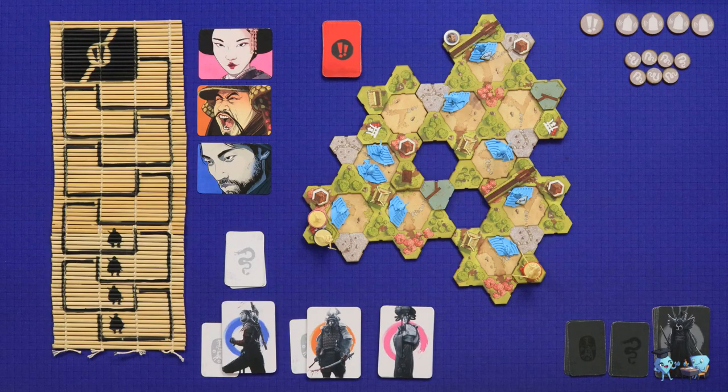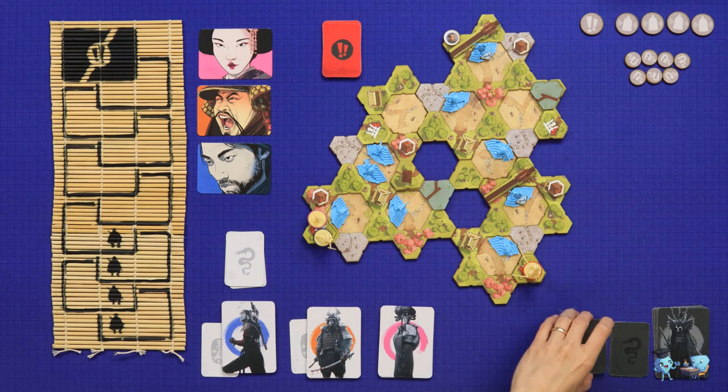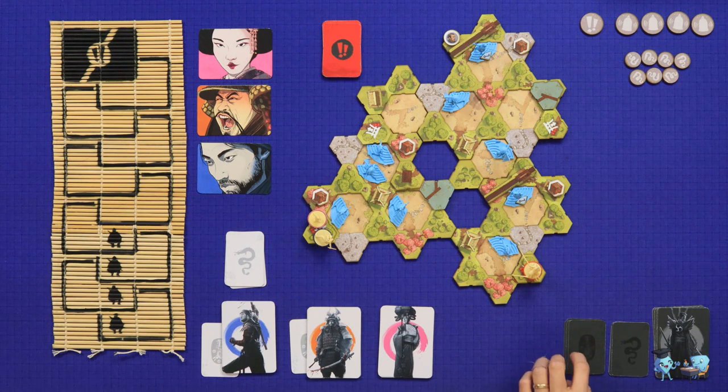We usually play one versus one or one versus many, but because I am playing only with Terran, he is controlling all three ninjas. The game will always play between three and five ninjas, but if you are playing with fewer than four human players, then someone needs to double or triple up, which is what he's doing here. Because of that, he has started with a few more bonus cards.